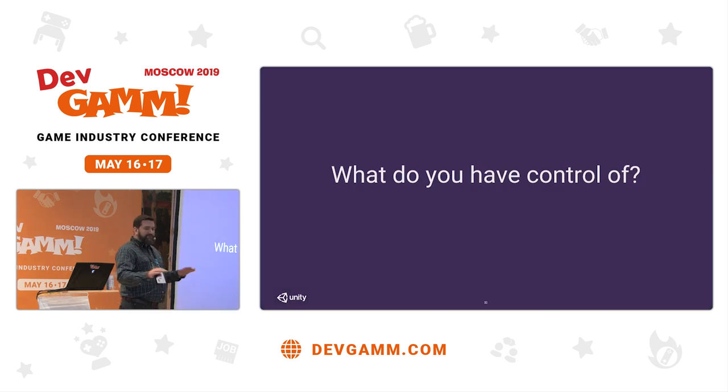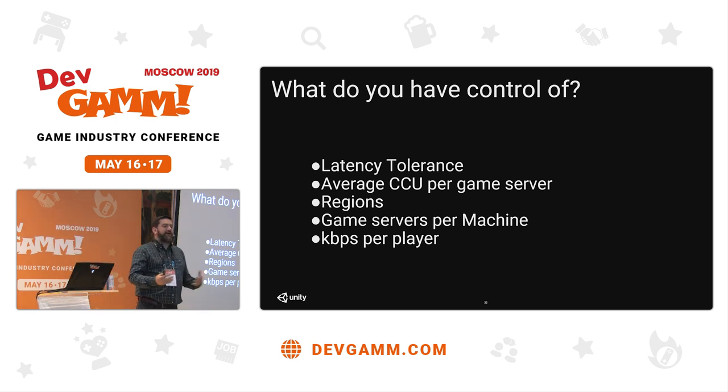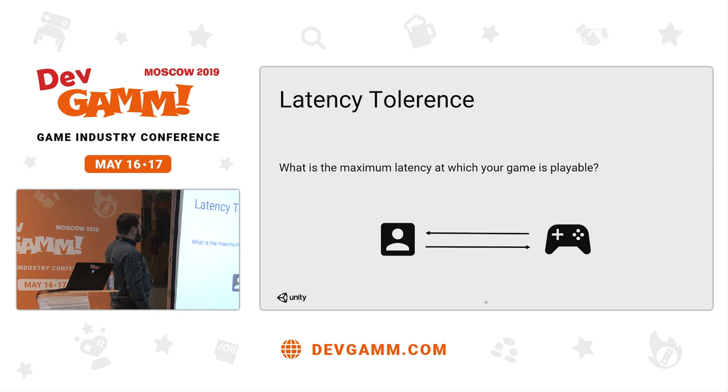Now that we've got a good foundation of terminology, I'm going to run through the typical things you actually have control of when planning your launch: latency tolerance — really important to think about from the start — how to plan your average CCU per game server, which regions you're going to launch in, your number of game servers per machine, and the bandwidth that's impacted and how to plan for that.